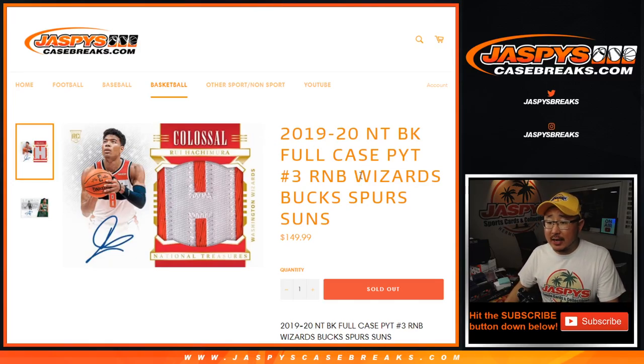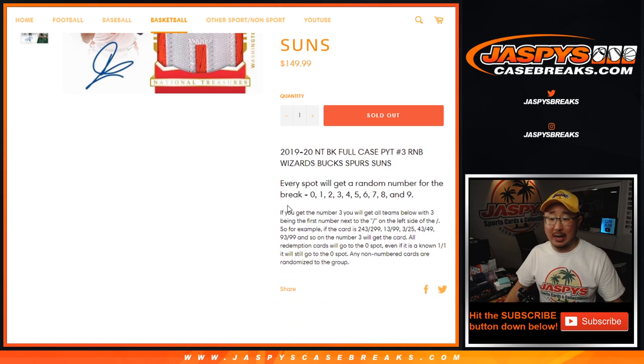Hi everyone, Joe for JaspiesCaseBreaks.com with the Wizards of Bucks Spurs Suns Number Block Randomizer for Full Case NTNBA Pick Your Team 3. Brand new release, just dropped today, some nice stuff popping there.